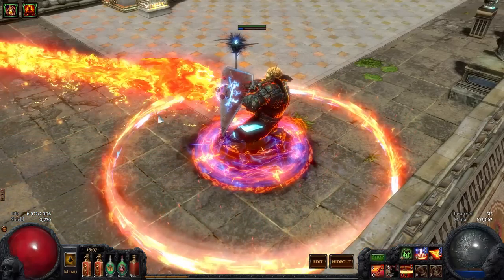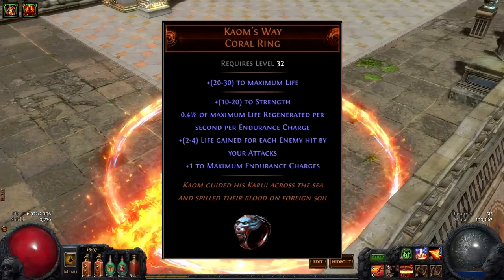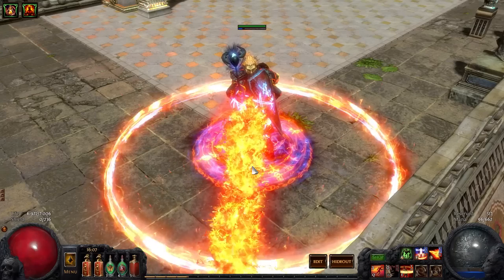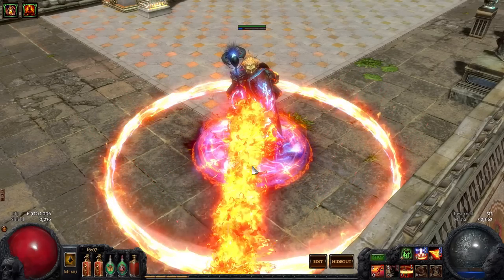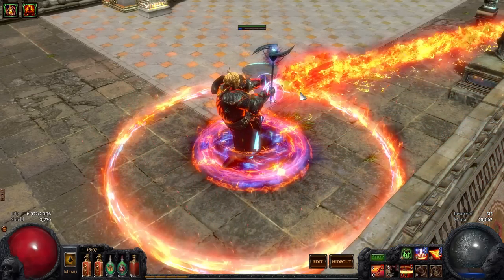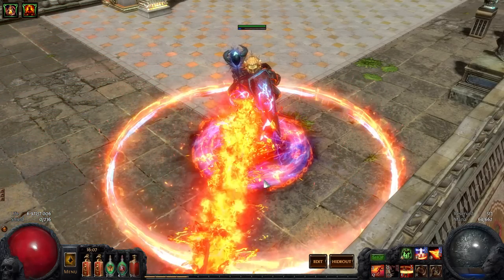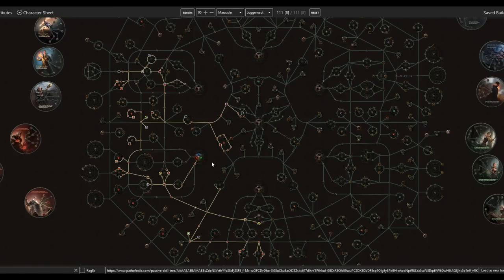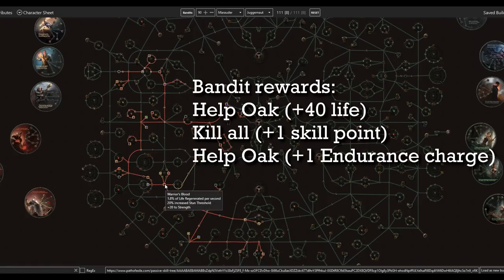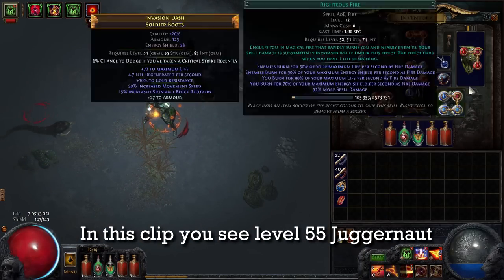Scorching Ray is perfect for this build. To achieve this high life regeneration I am using two Kaom's Way rings, combined with Juggernaut, and you end up with 10 endurance charges. With 10 endurance charges, each of these rings gives 4% life regeneration, so you get 8% just from your rings. There is another node in the passive skill tree that gives another 2% life regeneration at 10 endurance charges, so just like that you have 10% life regeneration. Then you increase your life pool, take more life regeneration nodes, jewel slots, fire damage nodes, elemental damage nodes, and area of effect nodes.